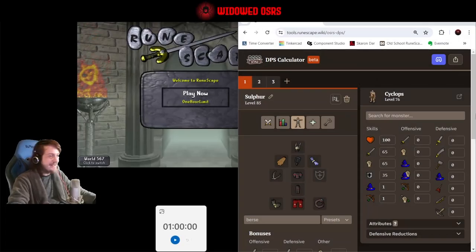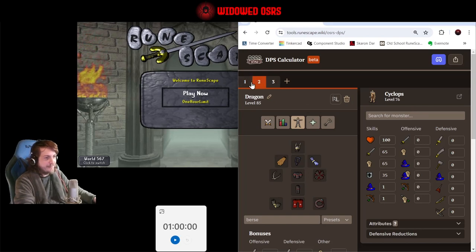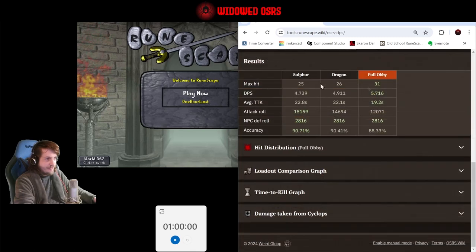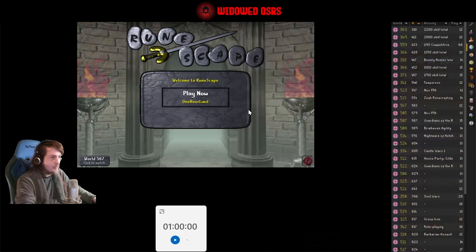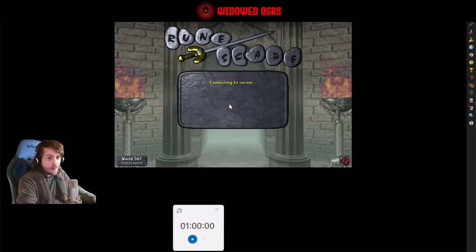Hello everyone and welcome back — it is day 38. Before diving in, let's look at this DPS calculator, because I compared the Sulfur and the Dragon yesterday and found the Dragon with the Tox Ketzeel is slightly better. But there's a third option we hadn't considered — the max hit goes up by five from the Dragon setup and the kill time goes down by three whole seconds. That could be huge.